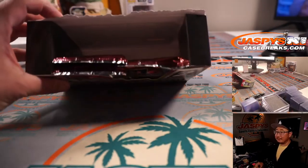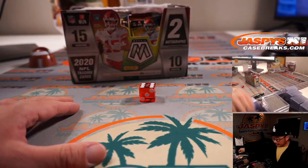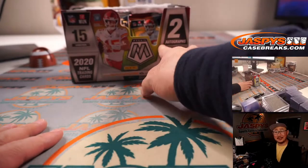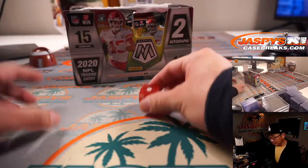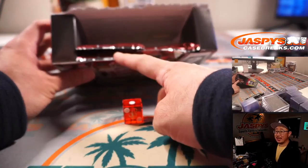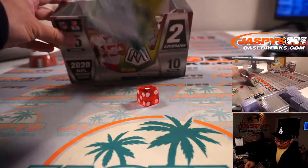So there's three packs left in this box. We're just going to use the die to see which one we're going to do. One, two, three for the left side; four, five, six for the right side. It's one. So now one, two, three for the top pack; four, five, six for the bottom pack. And it's one again — top pack.